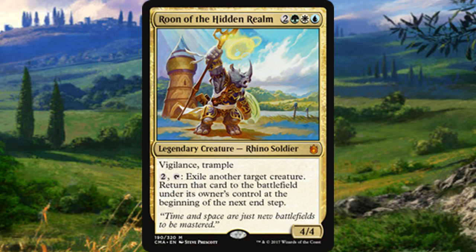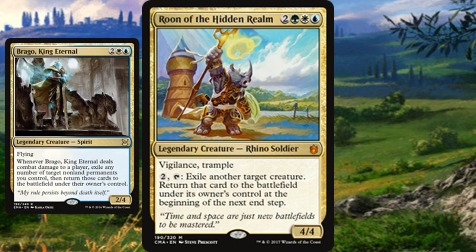Number 9 is Roon of the Hidden Realm. I remember playing with the pre-con deck in 2013 with Derevi — Roon was awesome when I first got into Commander around 2013 because of solid ETB creatures in Bant. I remember ruining people's days with Acidic Slime, and Deadeye Navigator plus literally anything is a ton of fun. But he's a lot slower than I'd like, and Brago King Eternal — while not giving you green — lets you blink other permanents like artifacts and reset planeswalker loyalty counters more efficiently.